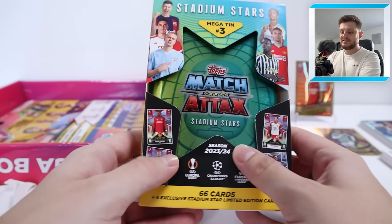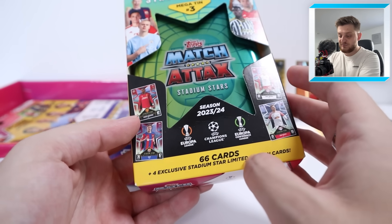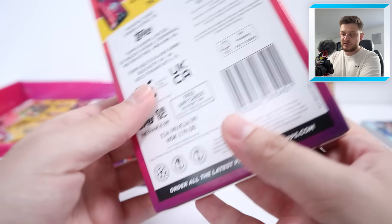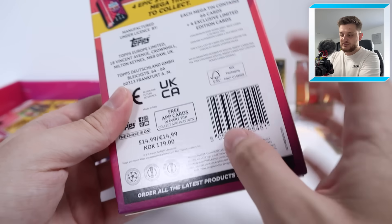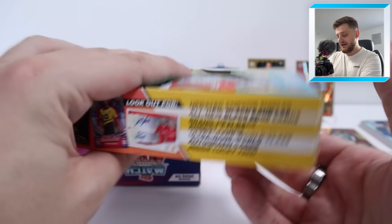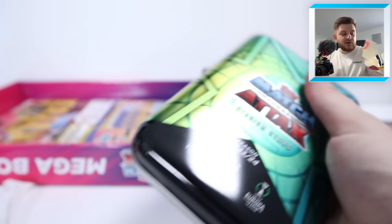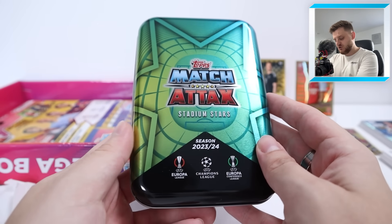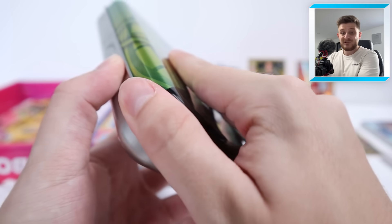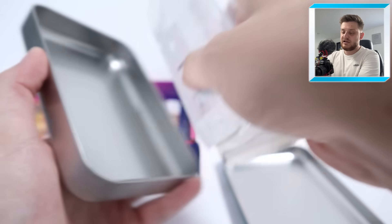Let's do the Mega Tin now, which of course has exclusive cards inside - four exclusive Stadium Star Limited Edition cards. Presuming it's the ones exclusive to Mega Tin number three, which is the green one we've got. This is the first time I've opened a Mega Tin from this brand new Match Attacks 2023-24 collection. We will be doing a video soon where we open all four of the different tins, so stay tuned for that.